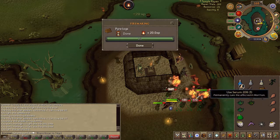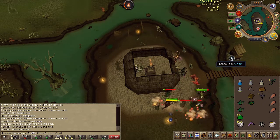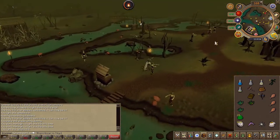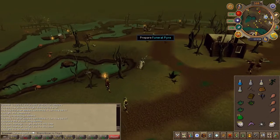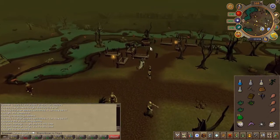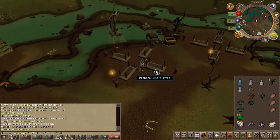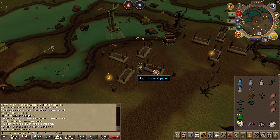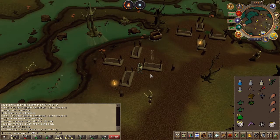Go ahead and use the sacred oil on a regular log and head south of the general store. You will find some pirate funerals — use the log on one of these, then use one of the lore remains, and then light them up. You will now receive a key.